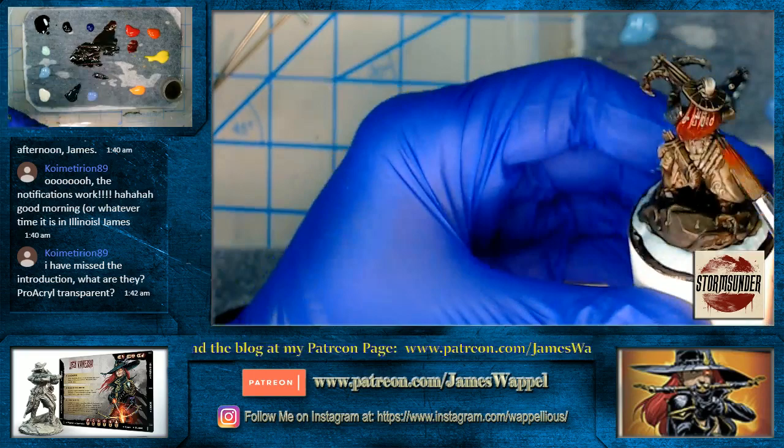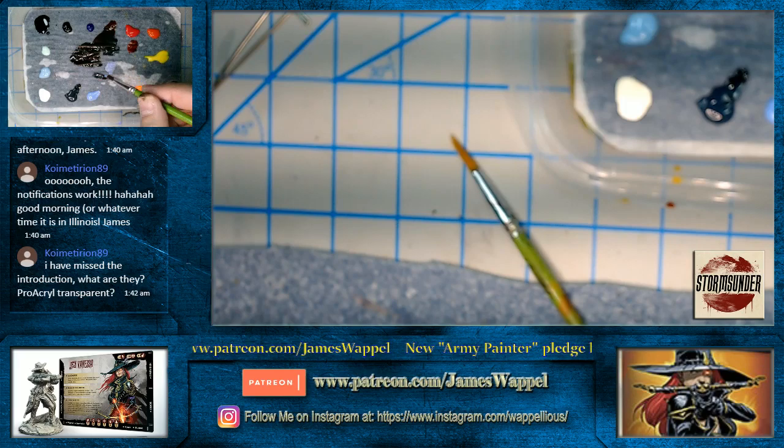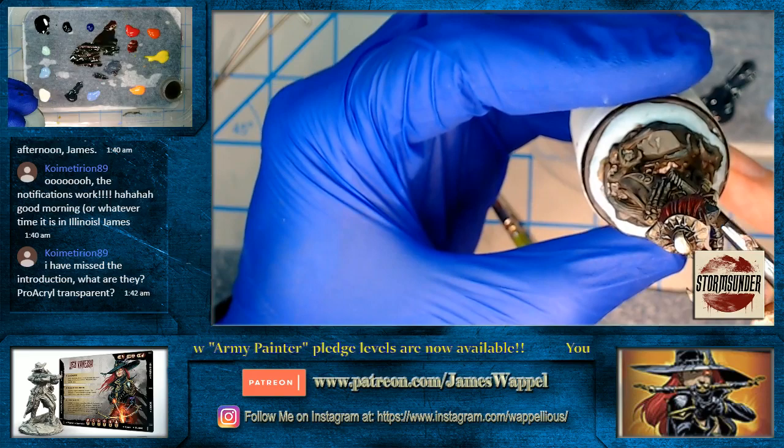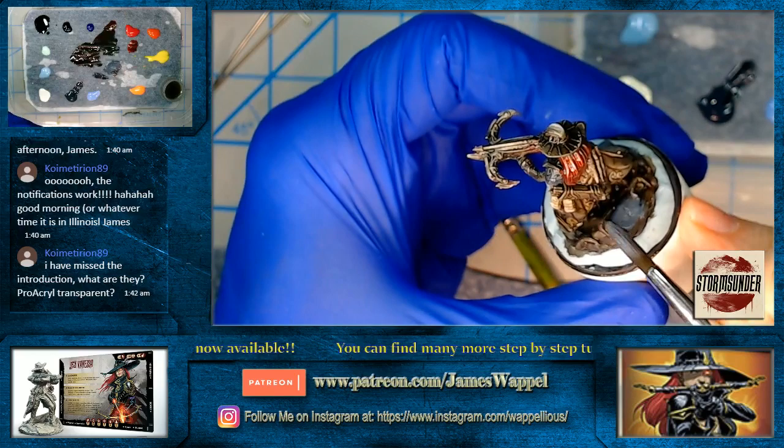We've got our red. Let's play around with the Faded Ultramarine. These are the Proacryl Transparents again — I was using the Green Stuff World paints on the latest Patreon series and just wanted to get back to some things that are a little bit more familiar.